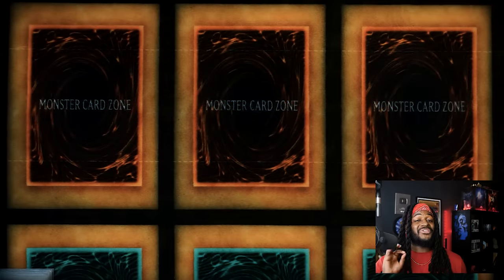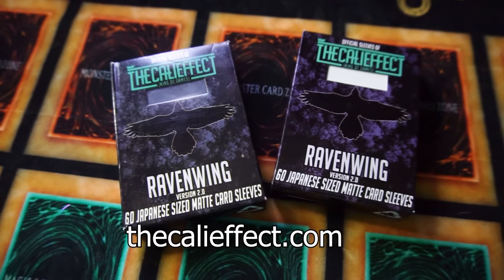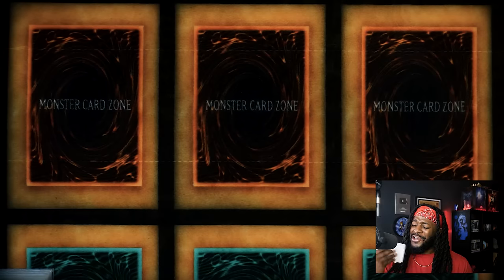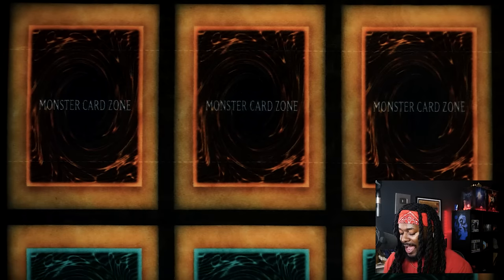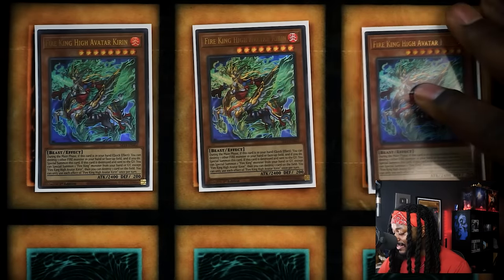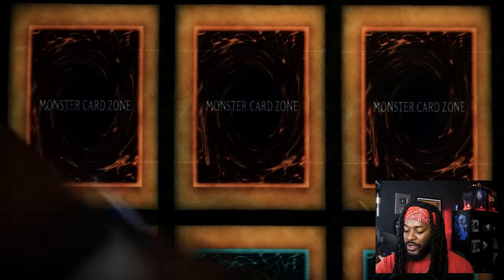That was it for the three structure deck profile — sleeved up with Raven Wing sleeves, which you can check out at KaliEffect.com. Let's go ahead and break down the most powerful version of the deck. There are three copies of Fire King High Avatar Kirin — one of the best cards in the deck, really good at destroying cards and triggering effects.